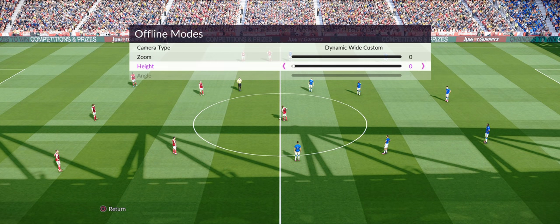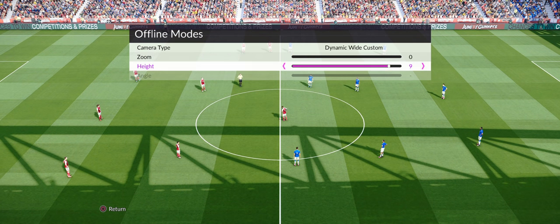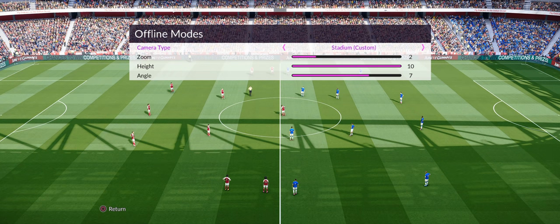When the camera is too low I feel I can't see the other side of the field and my passes go a little bit astray. For me, height settings of 8, 9, or 10 suit — I'm going for 9. You can play on live broadcast or stadium views which look fantastic, but I don't like playing on them.